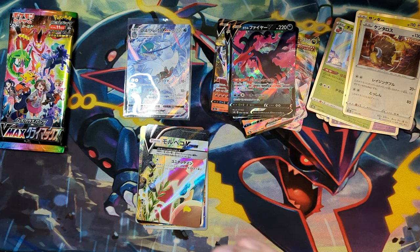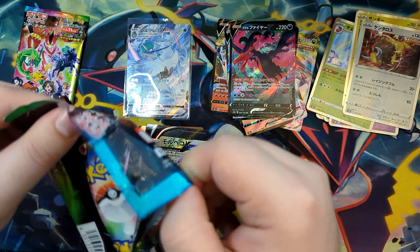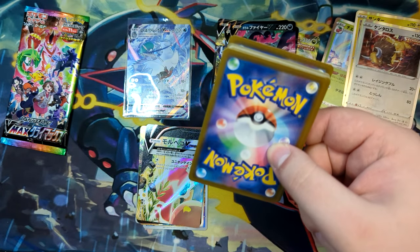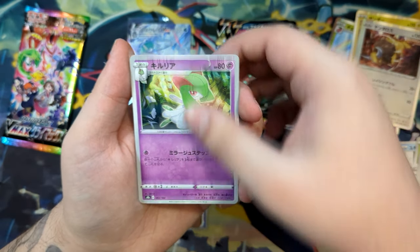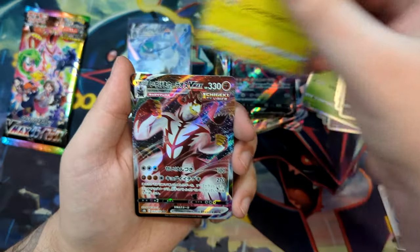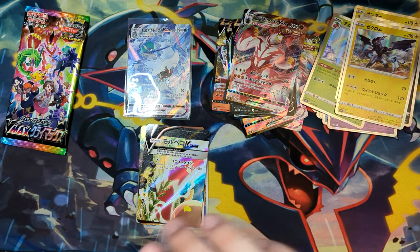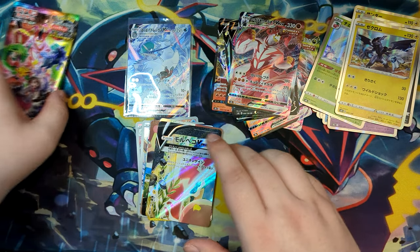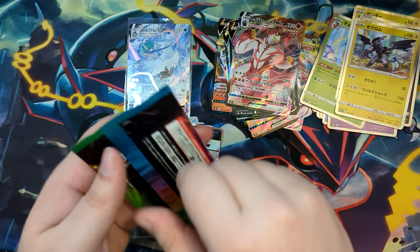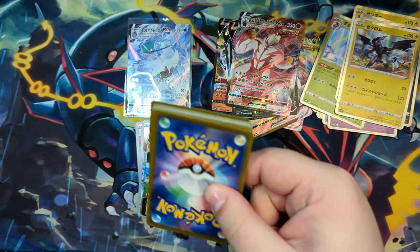V-Star Universe doesn't feature VUnion cards — it most predominantly features the V-Star cards and art rares and secret art rares. This is the second to last pack and we're only seven minutes in — it's over very quickly. Another Urshifu. How many character rares have we gotten? I think we've gotten two, plus that character secret rare. We might get another character rare or a secret rare — it's possible to get a character secret rare and a secret rare.